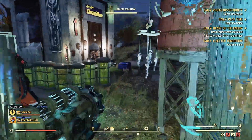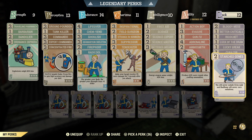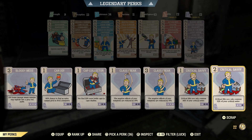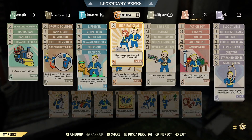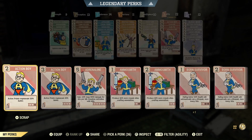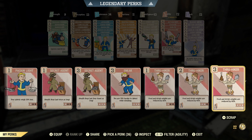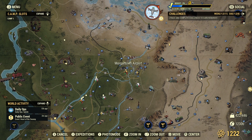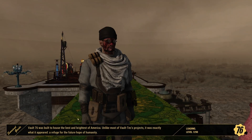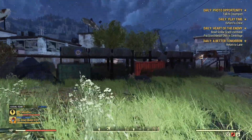The other way to get ammunition is to shoot enemies. In Morgantown we've got some Scorched - they usually carry weapons. Once you kill an enemy that has a weapon, you should be able to pick up the weapon itself and the ammunition as well. Let's go to the super mutants at West Tech - they always carry weapons, so we should be able to shoot some of them and get some ammunition from there.